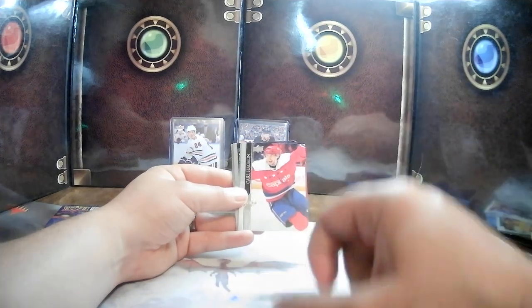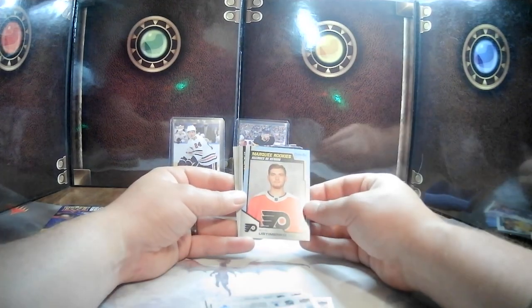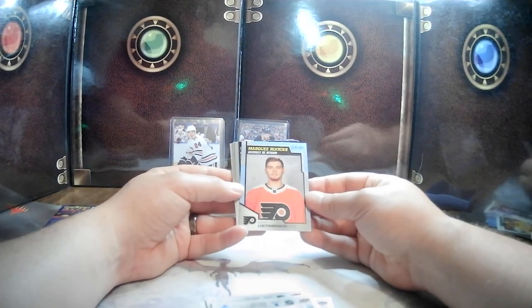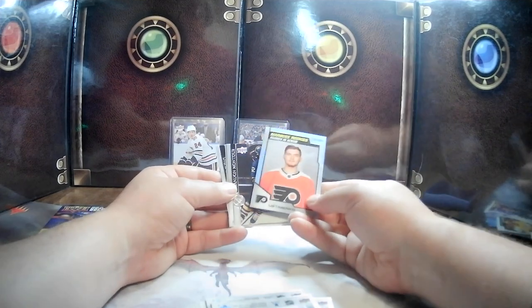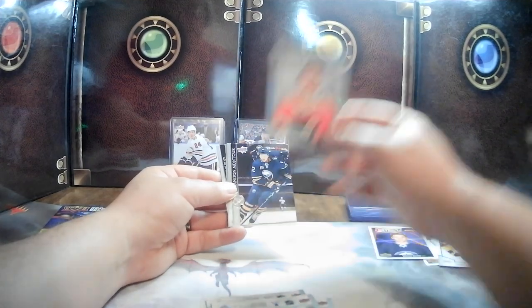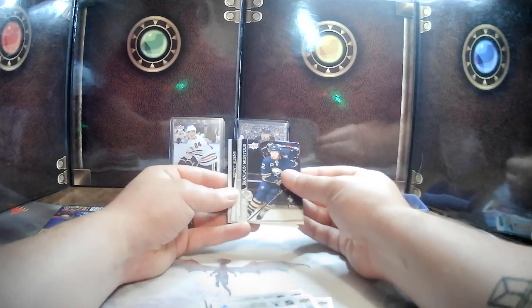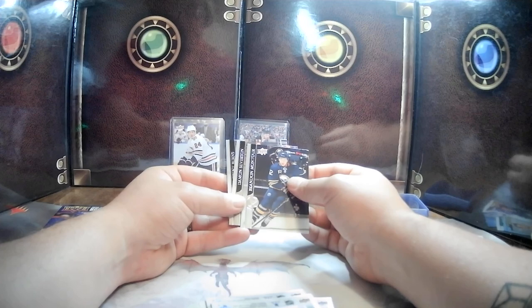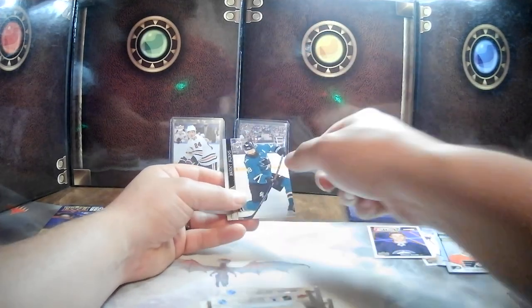Johnny Gaudreau. Carl Hagelin. A Marquee Rookie blue border for Kirill Kaprizov — wait, Kirill Ostomenko. OPG — not the right Kirill I was hoping for, but hey, nonetheless. Brendan Montour, Damon Severson, and Brent Burns.